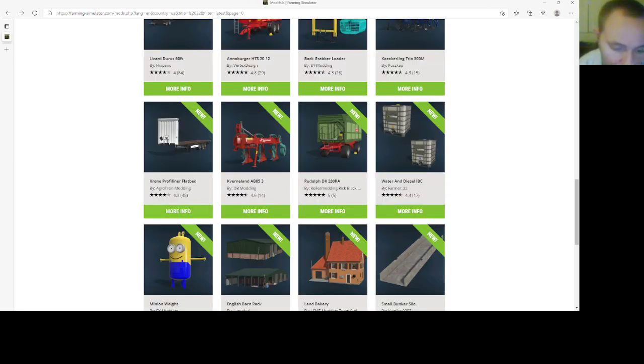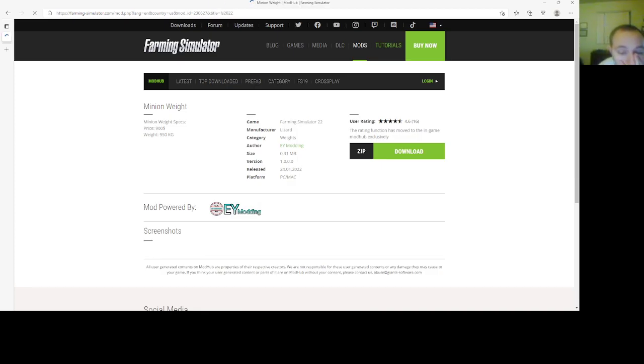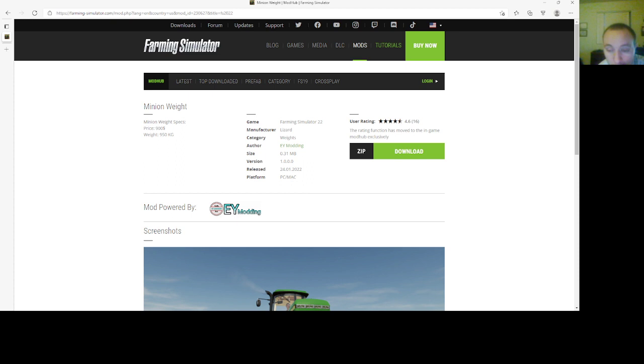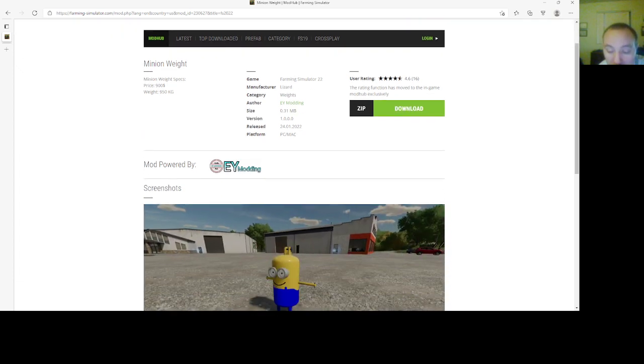We also have a weight by EY Line called the Minion Weight. Price is $900, weight is 950 kg. You can find this in the weights category. File size is 0.31 megabytes, version 1.0000, 2401.22, PC and Mac.